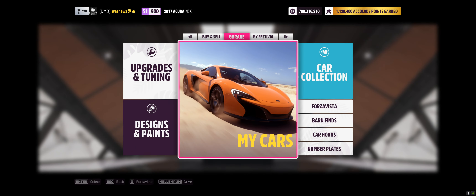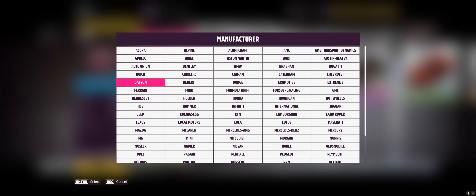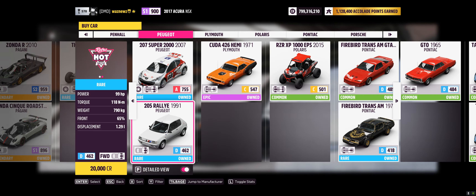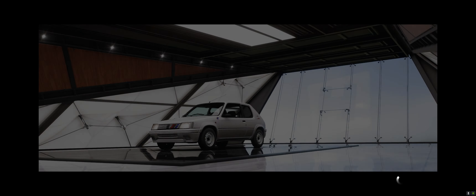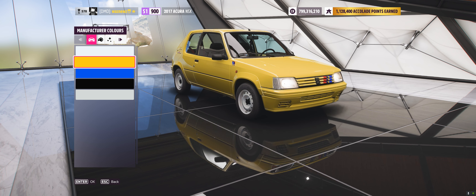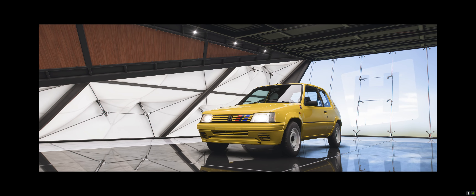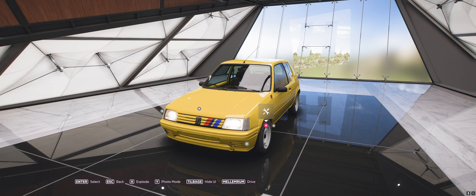What I do is go to the auto show, go down to Peugeot, select it, choose the color, and buy it. Because I am a level 20 tuner, I have to tune the cars in order to put them up in the auction house for 20 million.